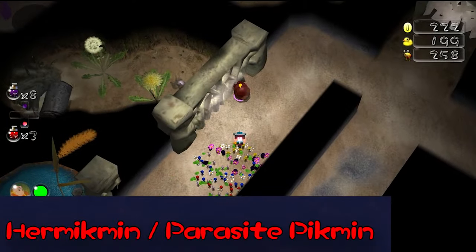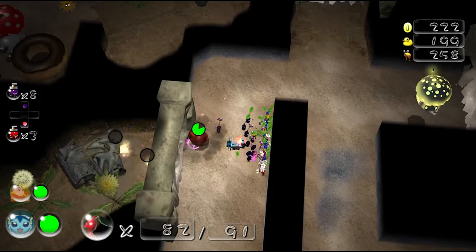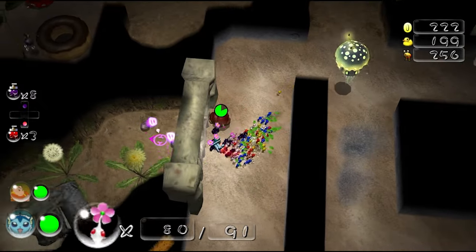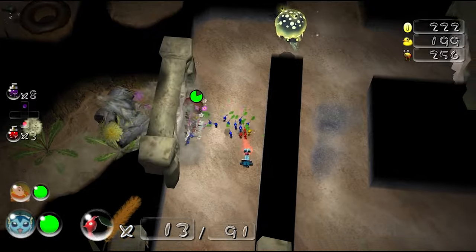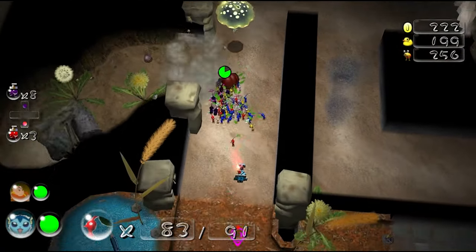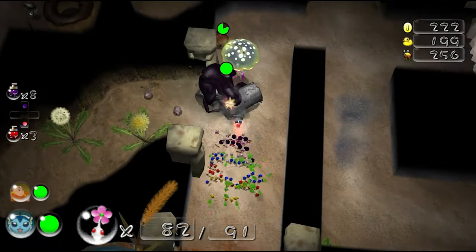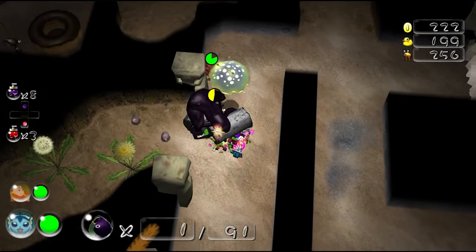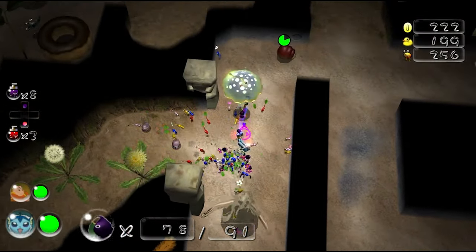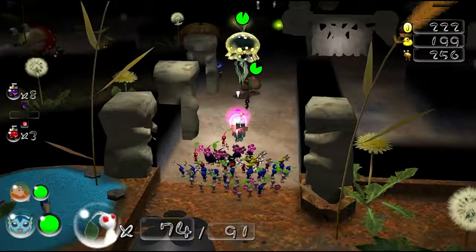Hermitmen, also known as Parasite Pikmin, are a type of Pikmin mentioned in Pikmin 2. They were described as being the cause of Bulbmen, as they infect a Bulborb to use as a host. Despite being introduced almost two decades ago, they have never made an actual appearance, with the only potential design trait being that they might be green based on in-game hints. This concept wasn't forgotten — Pikmin 4 states that Rock and Ice Pikmin are actually Parasitic Pikmin using rock and ice blocks as hosts, and Olimar claims these Parasitic Pikmin are called Hermitmen.